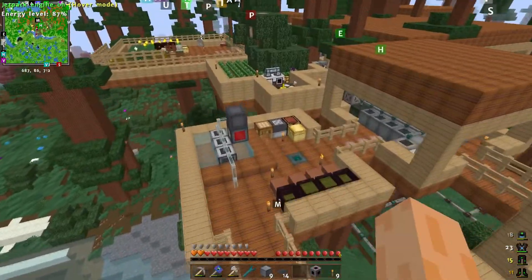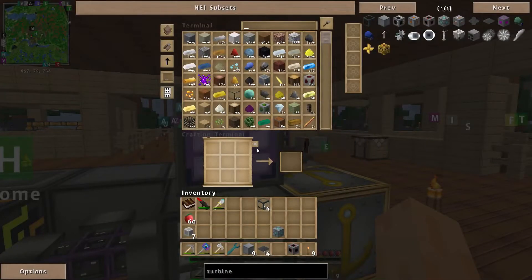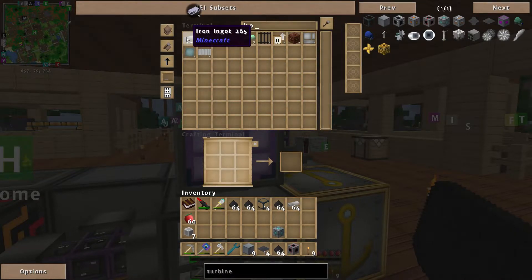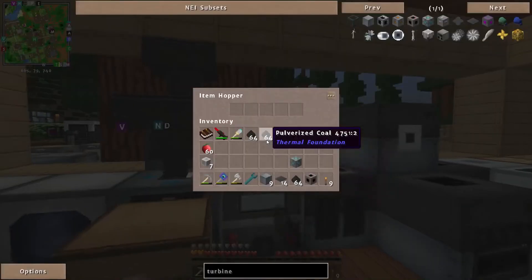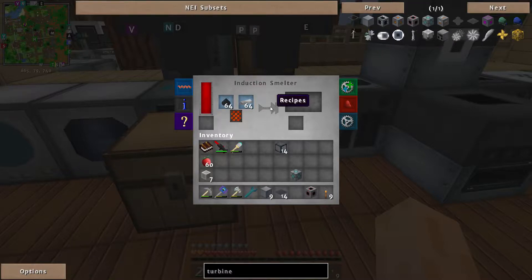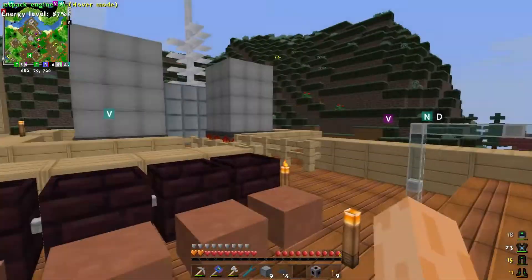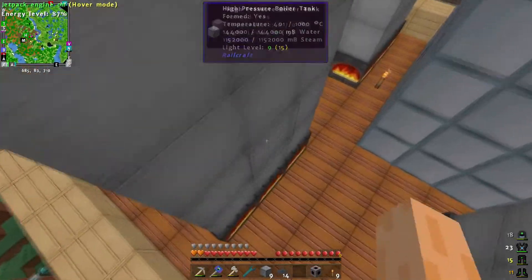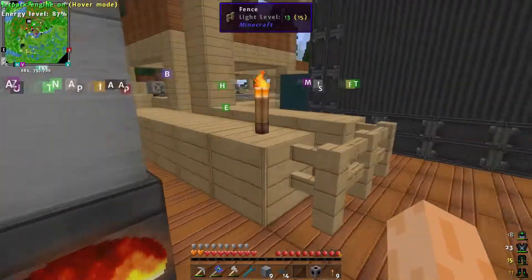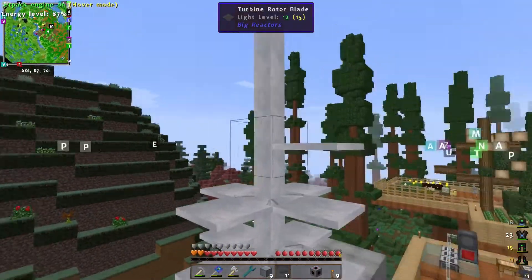Let me get that done. I need coal dust — one, two, three, four — and some iron — one, two. Into the induction smelter. That should make reinforced iron in a second — there we go. Some fused quartz for later on too. Are these boilers still heating up? We're up to 400 on that one, 335, 323. I think I just need to increase my charcoal production.